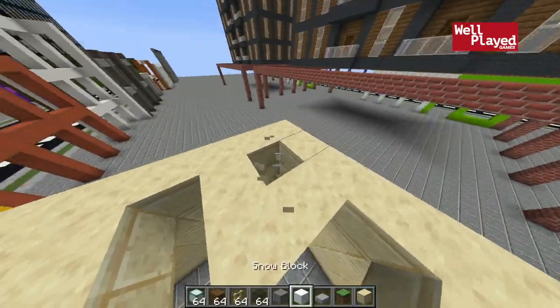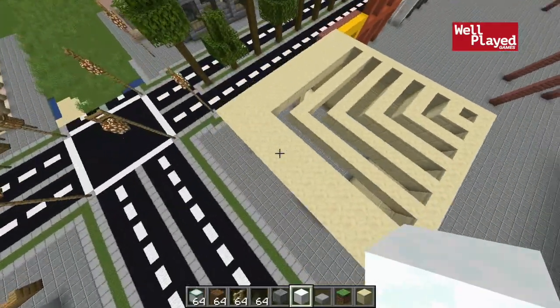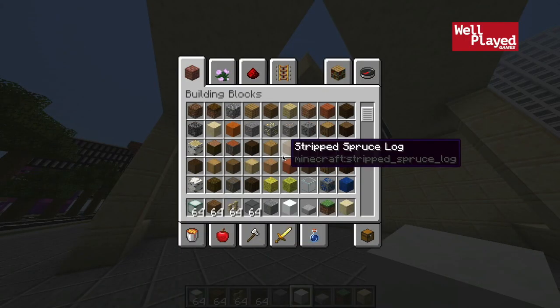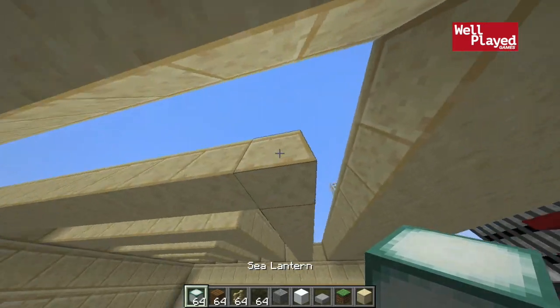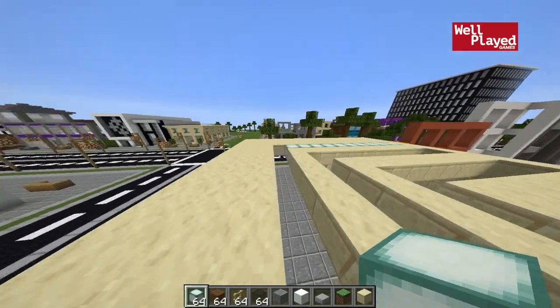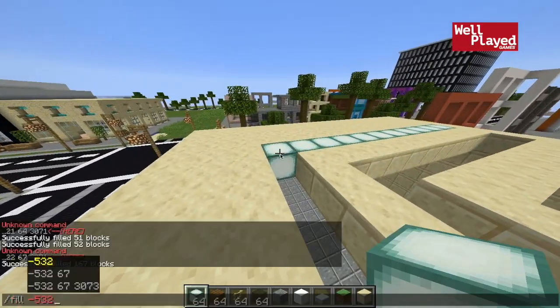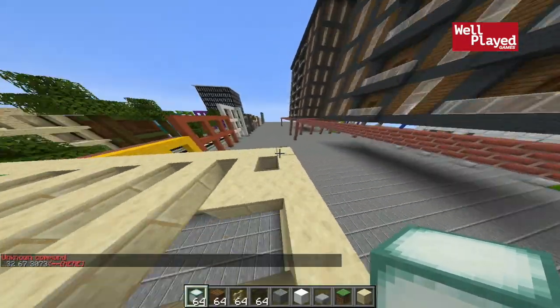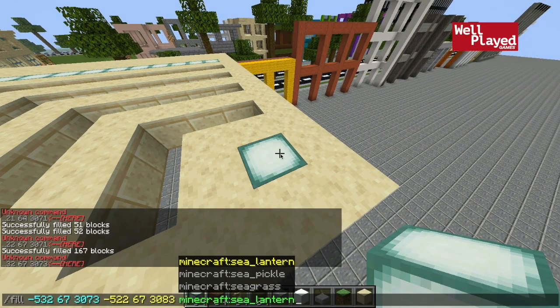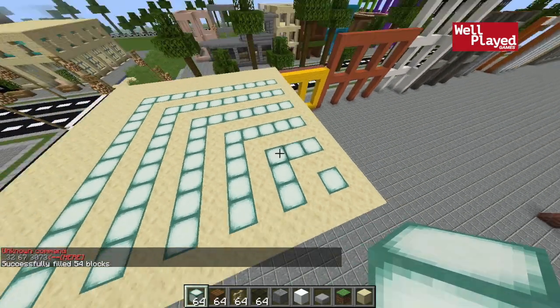Something like that might do the trick — we landed there perfectly. We're going to leave these first couple blank because we also need to do some stuff there which I'll explain later. That's going to look good. Let's go ahead and fill that all in with sea lanterns. You could use the fill command here — just start over in this corner, go fill and grab this corner, fill it with sea lanterns and keep. There we go.